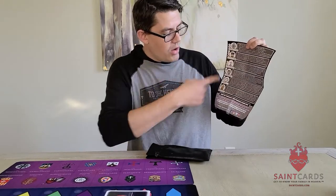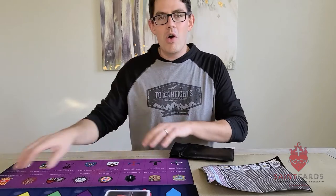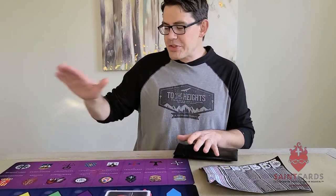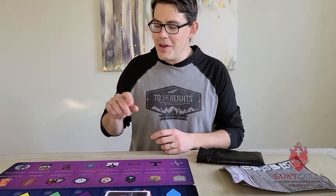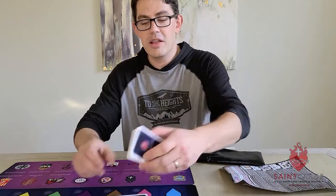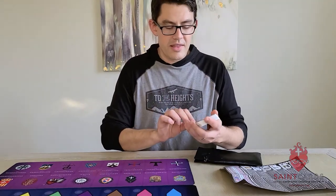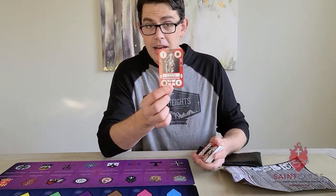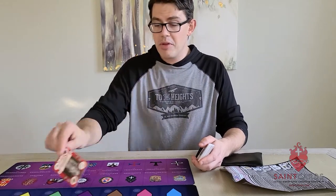We'll start with the Benedictines and go all the way down to the Redemptorists. The Benedictines are unique in that they are the only saint card you're never going to actually play on the Purple Game Mat. The Benedictines are played on the normal play area just as normal. So let me find a few of them — we'll start with Saint Boniface of Germany. We're not going to play Saint Boniface on the Purple Game Mat; we're going to play them on the regular play area.